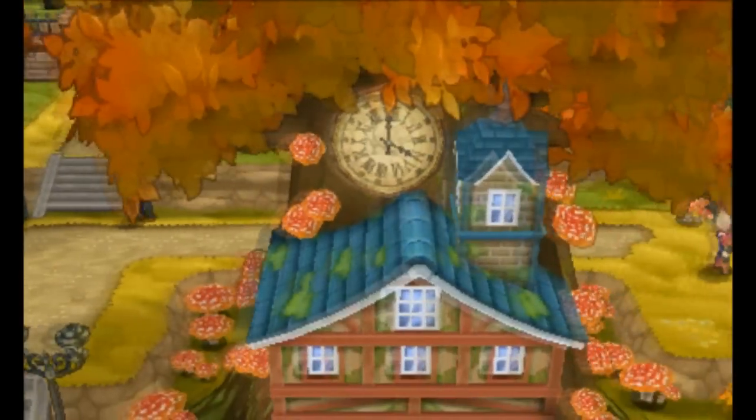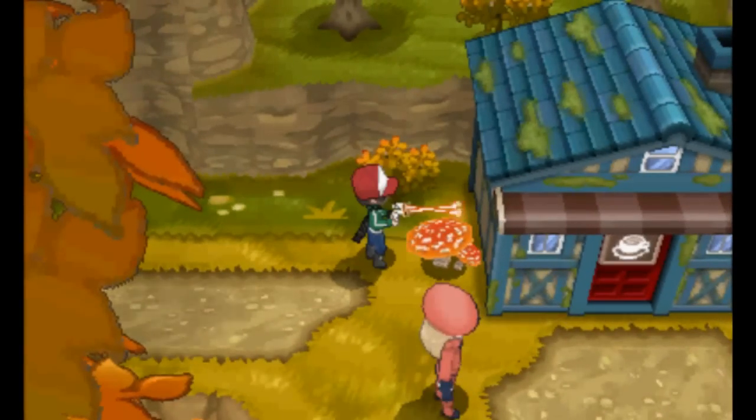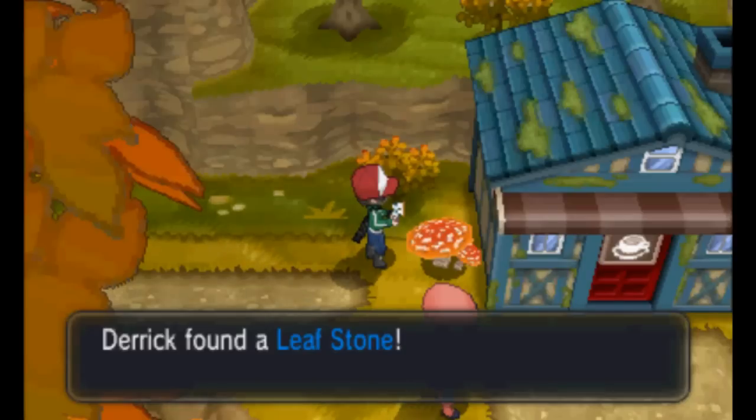The next Evolution Stone can't be found until you reach Laverre City. Use your Dowsing Rod to find a Leaf Stone in the mushrooms next to the town's café.